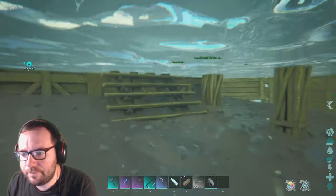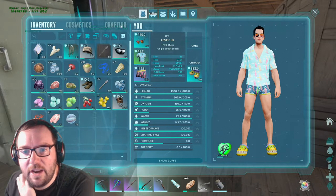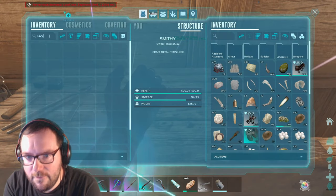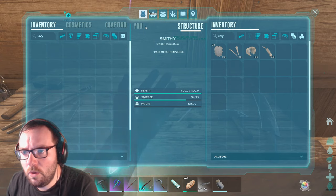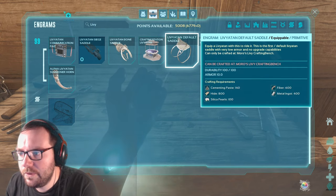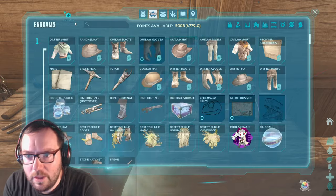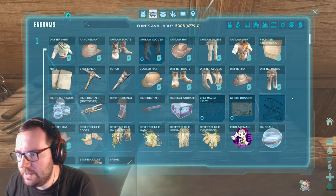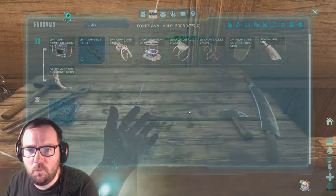The default saddle shouldn't be too hard to make — doesn't seem that expensive. Let me see if we can craft it by hand. No, I think we have to craft it in the smithy. Where do we craft the leviathan saddle? It says the Moros Leviathan's crafting bench — I'm confused by what that means. We'll worry about the whale saddle some other time.